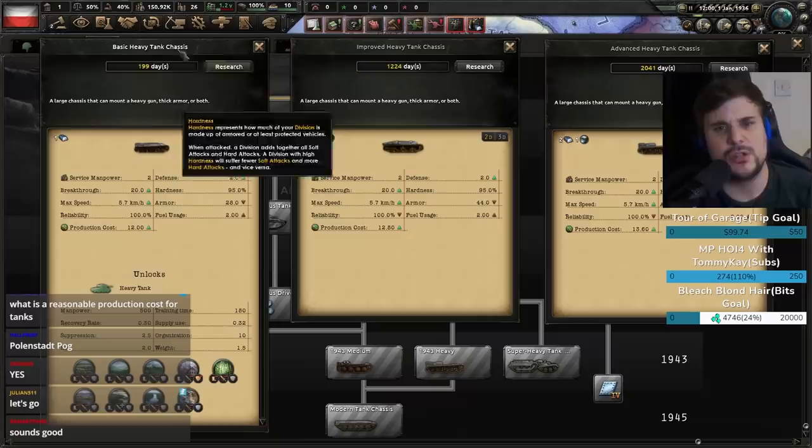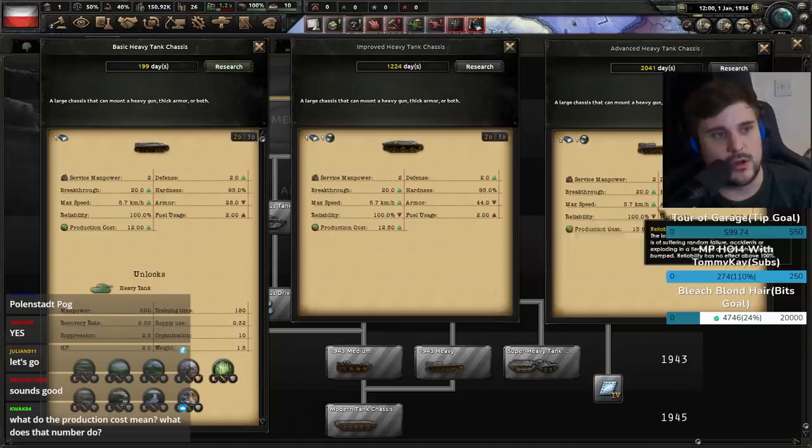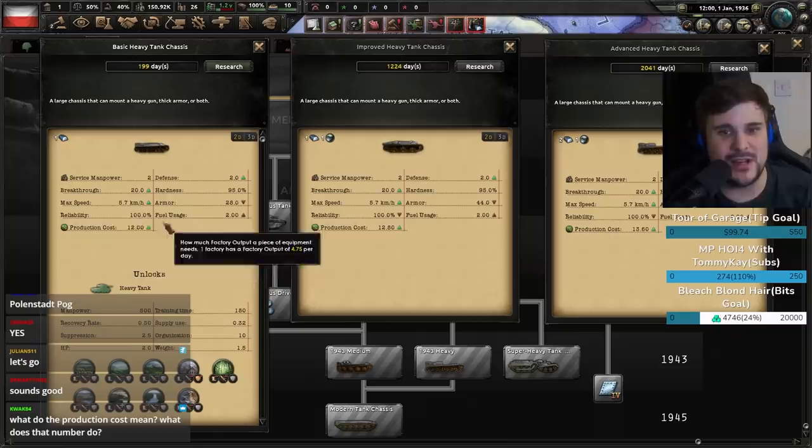I was going to talk about tank design because I've learned a few new things. When you go up one level of tank chassis, not only does it get more expensive, but it also gets more armor: 28 armor, 44 armor, 60 armor. Not only does the armor cost go up, but the reliability goes up too.